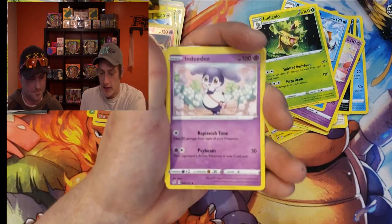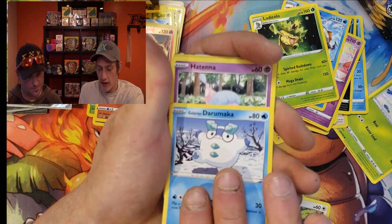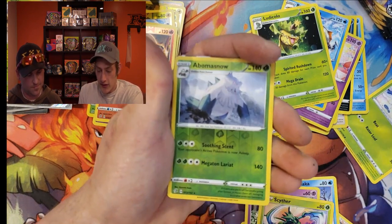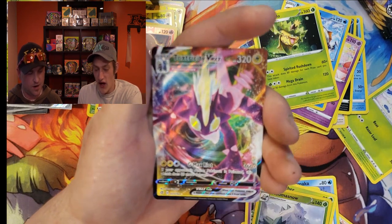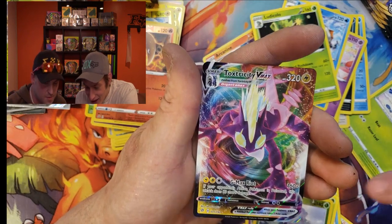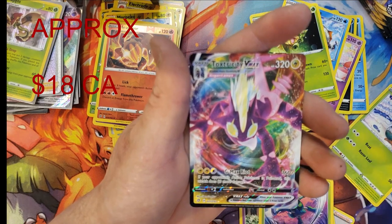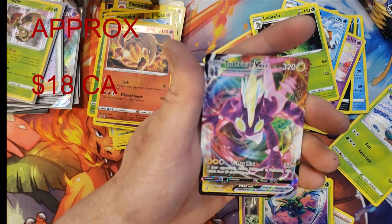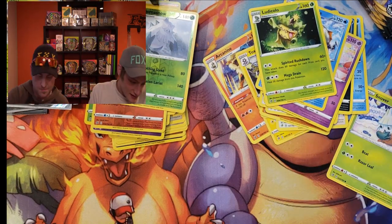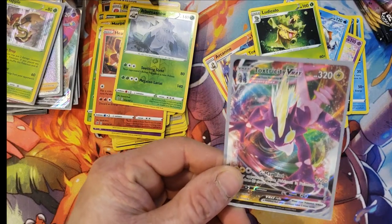Energy, Indeedee, Skyla, Snover, Bidoof, Galarian, Darumaka, Scyther, and a Toxtricity VMAX. Well, maybe it is just the way they're printed — this one is also a little textured. So it's just a little inexperienced with the new set. That is awesome — I'll sleeve that up and show her off one more time.